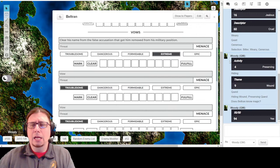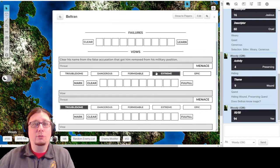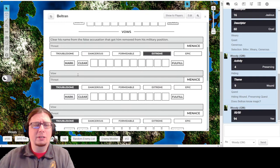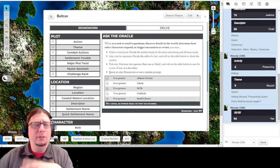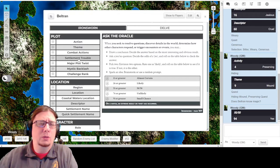That is his background vow. The second vow - he's preserving his quest - we can generate a quest and think about what is that quest that he was on and how he's going to try and complete it. Let's look at the next vow, which is his current quest that he's hoping to preserve after the fact. Let's go to our oracles. There are a couple of ways we could do this, so I'm going to play around with some of these. Let's start with Settlement Trouble - this one works really well for generating ideas.